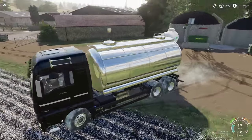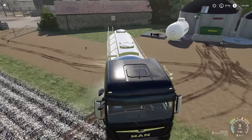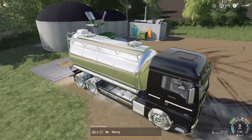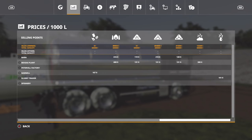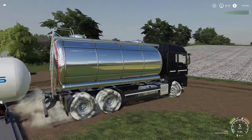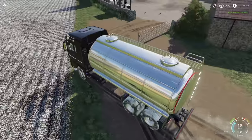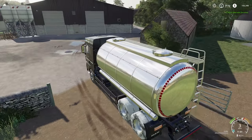We can still sell our stuff and still make things happen. I need to square this field off a little bit better. It says we can sell slurry. What are we making on slurry? One hundred and one dollars per thousand liters. That ain't going to be too much money at all. Three thousand seven hundred dollars. So we spent more money buying that than we did on the BGA itself.